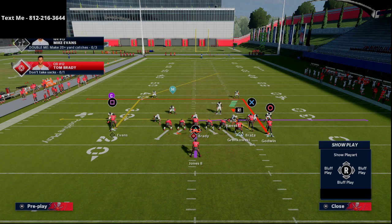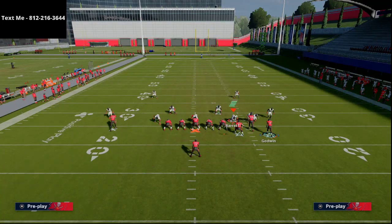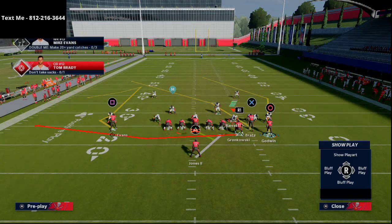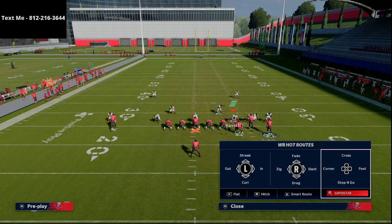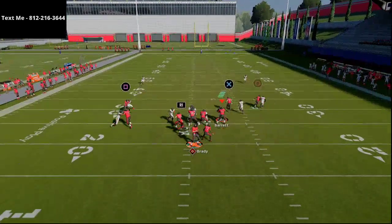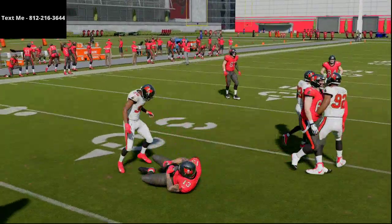What I actually like about this formation is it's kind of compressed, and under center is getting better. It wasn't good, then it was good, and now I think it's getting a little better with the user rush making it a bit challenging. We'll start with PA Boot Slide. As you can see right here, this is a very similar play. What we're going to do is take Mike Evans — if you have a slot apprentice, putting him on a corner route would be great — but we'll put him on a smart-routed hitch route since he's on the line of scrimmage.